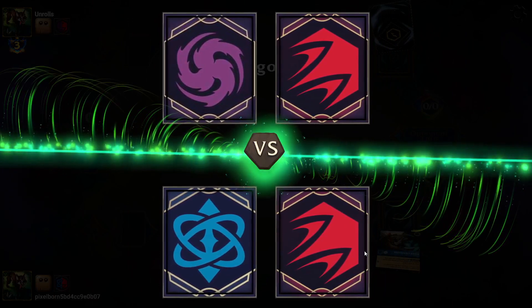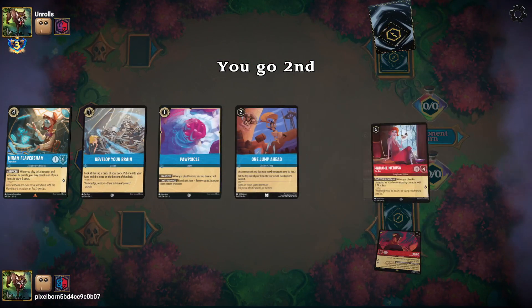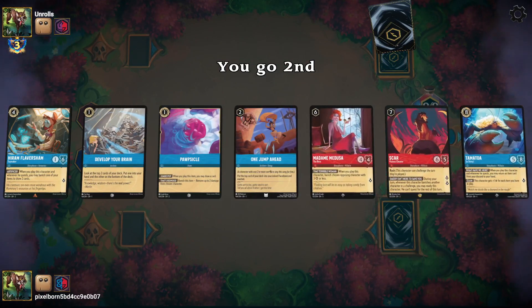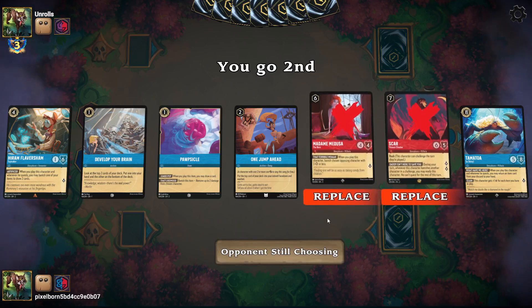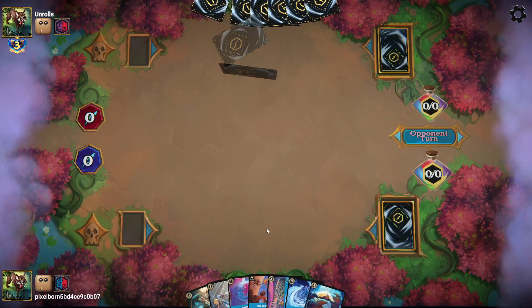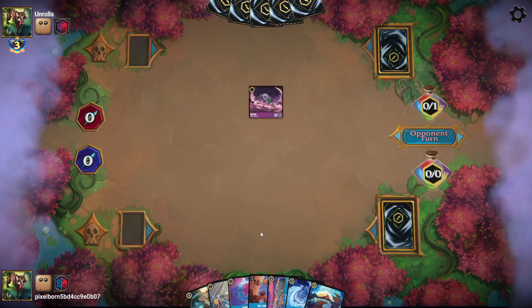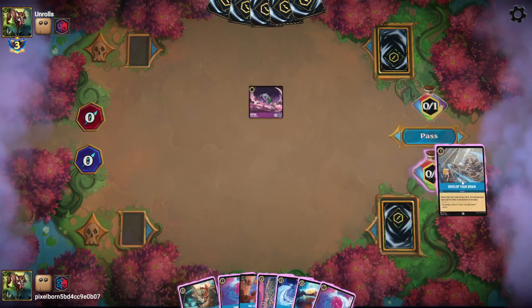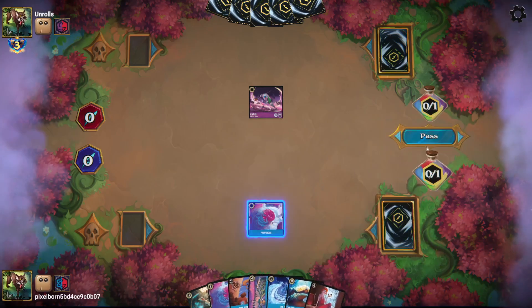Game three against Ruby Amethyst again. Sorry if I sound weird — I have a really congested nose, just a sinus infection. Looking at this hand: we have a Popsicle and One Jump Ahead to play turn-three Hiram. To do that we need ink, so I'm sending Medusa and Scar back. I'll keep the Duck Manor and let it go. They ink a mini to play Rafiki. I'll ink Develop Your Brain to get a Popsicle down and pass.